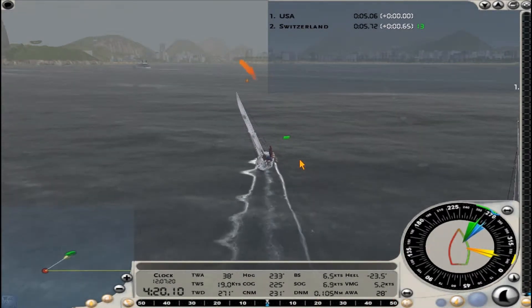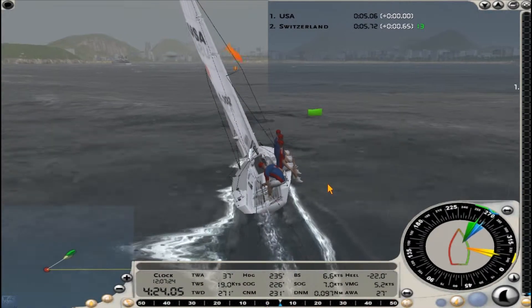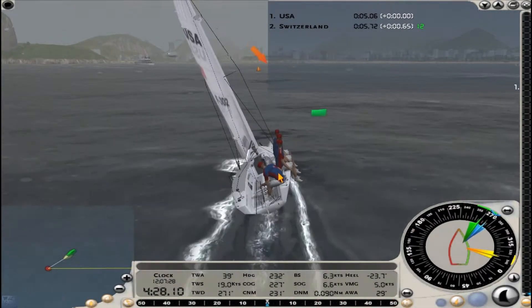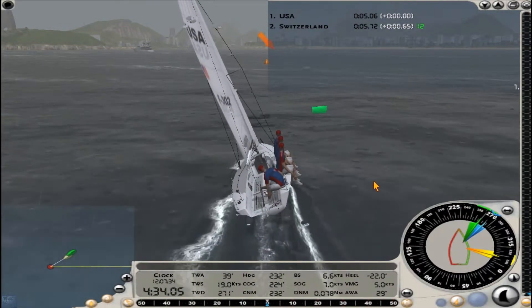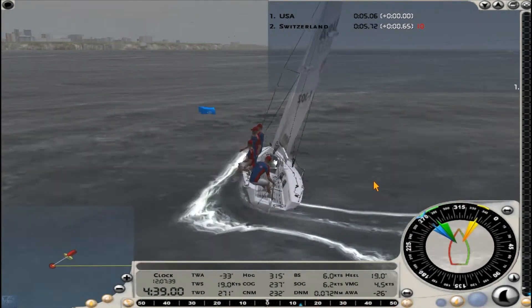My course over the ground is 225 and the course to the next mark is 231. I can't make that mark unless I get a wind shift. I could try to pinch higher into the wind — that's going to slow my boat speed down but I'll sail closer to the wind and maybe make the mark, but I lose boat speed. So I say go ugly early: let's tack, get it out of the way, be able to make the mark, and come back around.